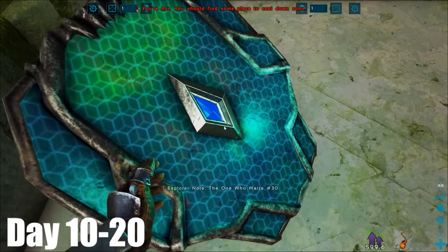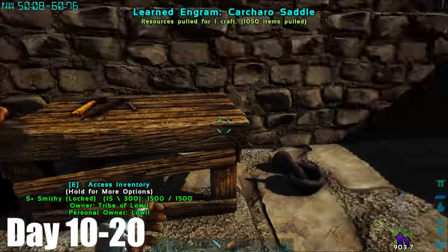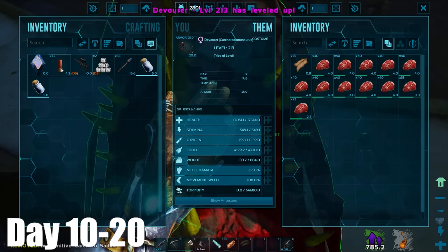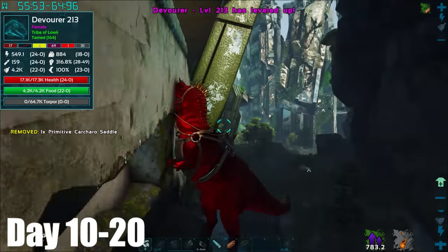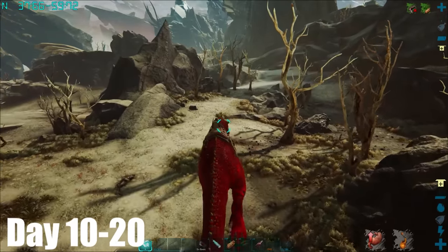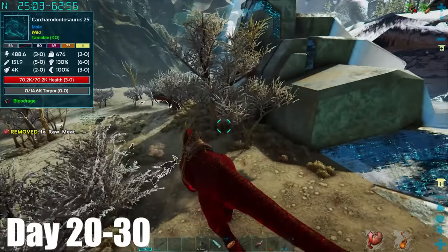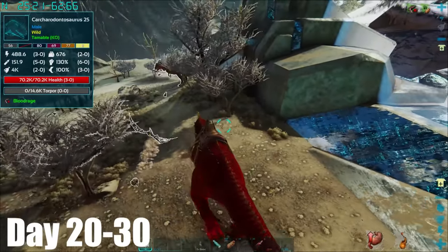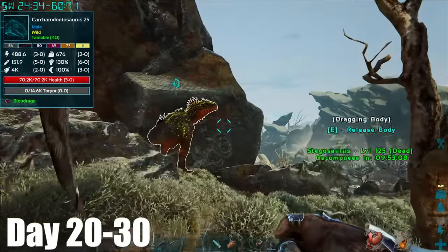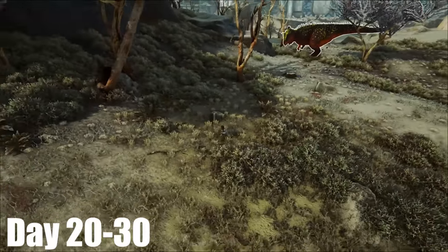So I went out to get some more explorer notes to get myself up to level 96, so I could finally craft the Karkar saddle. Once back at base, I made myself some more shotgun ammo, before taking the Karkar out to find it a mate. I soon stumbled across a low level male, which was perfect. So I then started the slow taming process by giving it dead bodies, and it seemed to be going well, until it was on one mass feed and a group of stegos spawned right in front of it and it aggroed onto them.